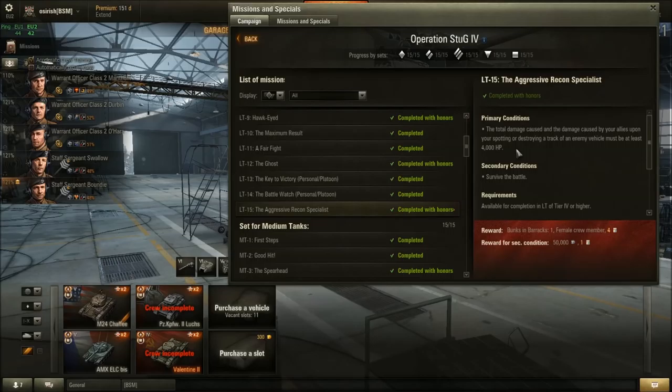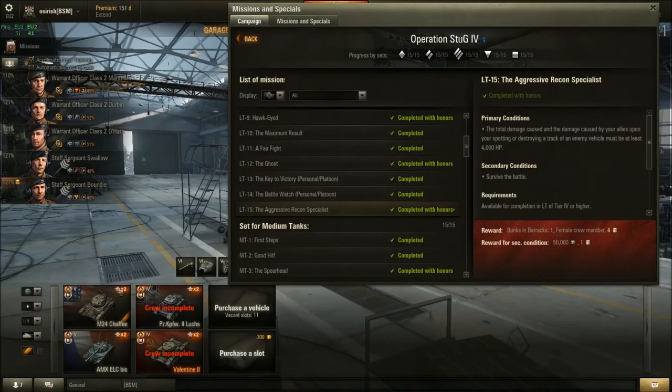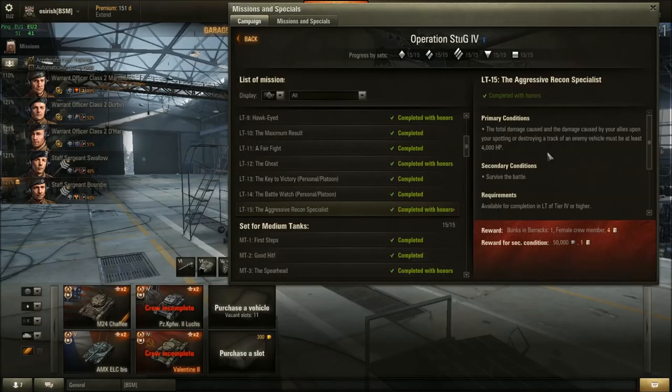For Mission 15, use the highest tier light tank available — higher tier games have more hit points on the battlefield, making the 4000 damage threshold far more achievable. Consider fail-platooning with tier 8, 9, or 10 players to get your tier 5 light into a higher tier game, then find a good bush and do passive spotting. Minimum recommendation is a Chaffee or ELC, but even then it's not easy.